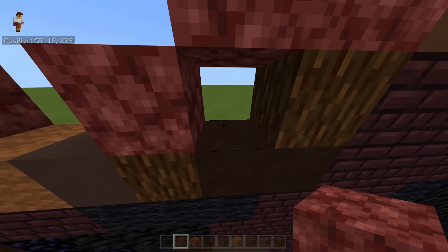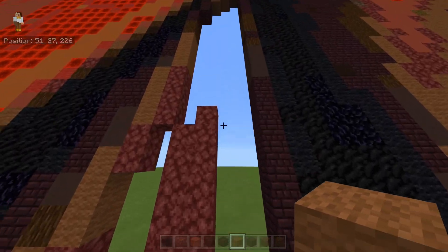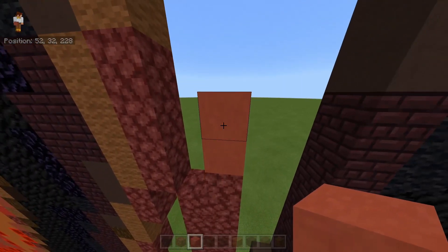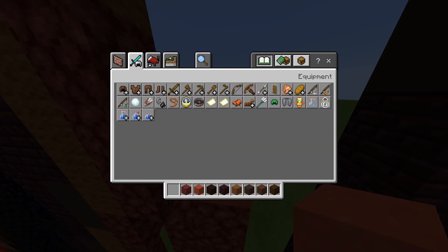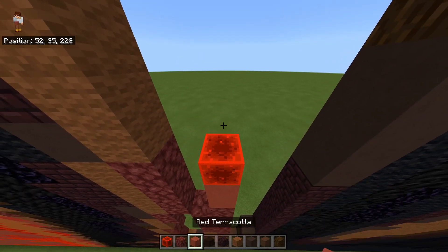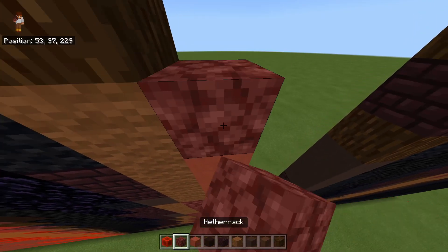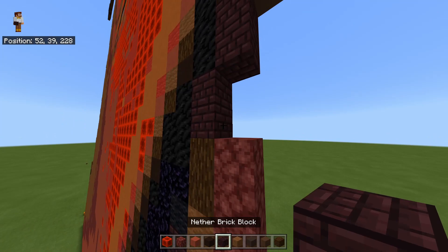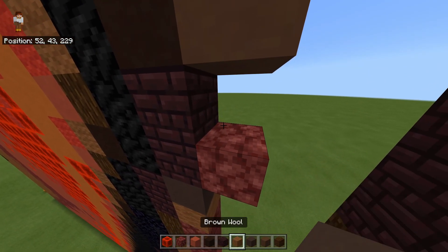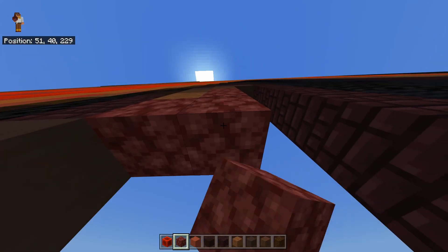Starting underneath the five nether bricks going down, place two brown wools going down with a nether brick below it. Then place another two brown wools going down with two nether bricks going to the right below it. Starting from the first of those two nether bricks, place one block going diagonally down to the left with a brown wool to the right. Come up to where you've got this nether brick going up to the right — place two blocks of red terracotta going up, then one redstone block on top, then three red terracottas going diagonally up to the left. Fill this empty space with your red terracotta. On top of those three, place three nether bricks going up with a brown wool on top, then gray terracotta, then a nether brick going diagonally up to the right with a brown wool above; from that brown wool place a nether brick going diagonally up to the right with two blocks going down.